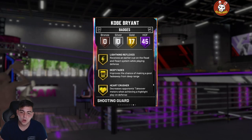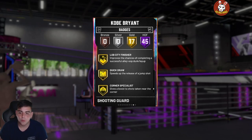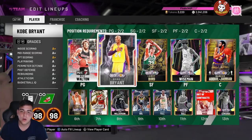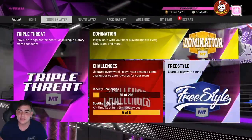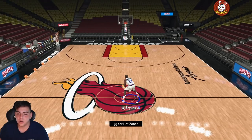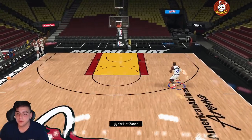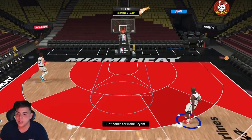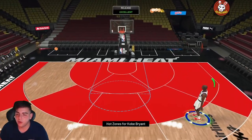The only badge he's missing is Quick Draw, but the gold Quick Draw on this card is actually really good. We're gonna hop into some freestyle — I played a little bit with him before but there was lag. Here we go, here are the hot zones. This card is incredible, he's a complete green machine and I'm just excited to use him.